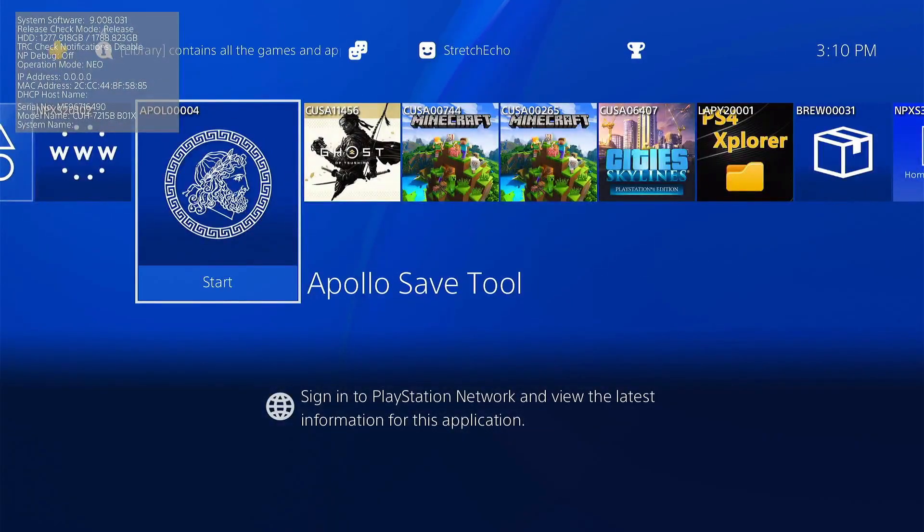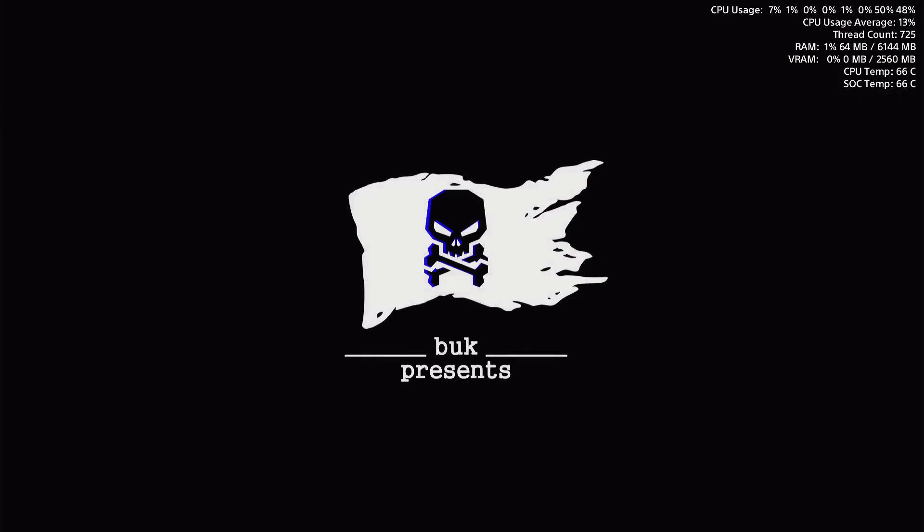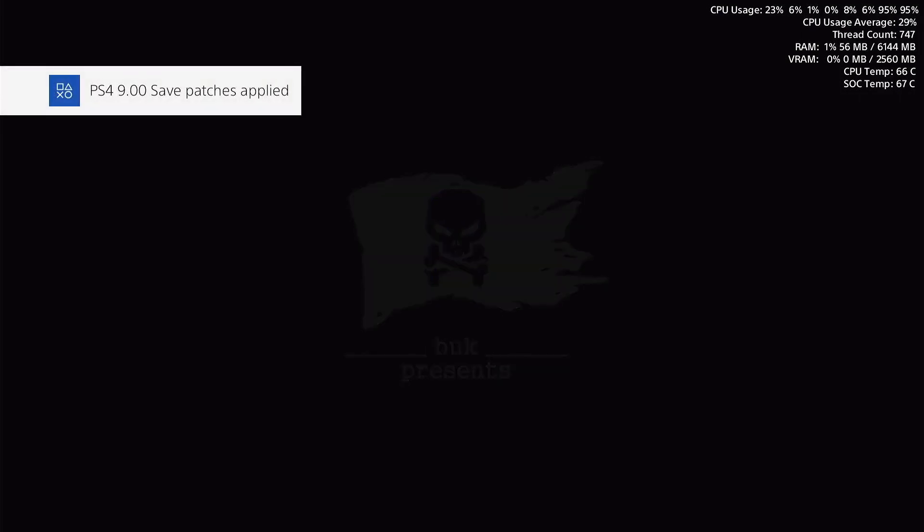Go ahead and launch the Apollo save tool. Give it a few moments here just to load up. Okay, PS4 9.00 save patches applied. And it should bring us right into the main menu. There we go.